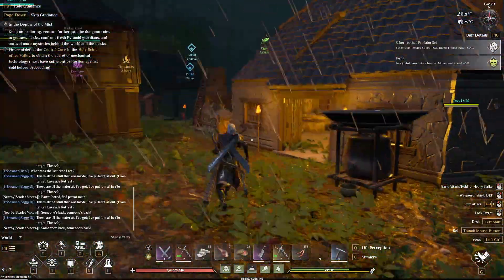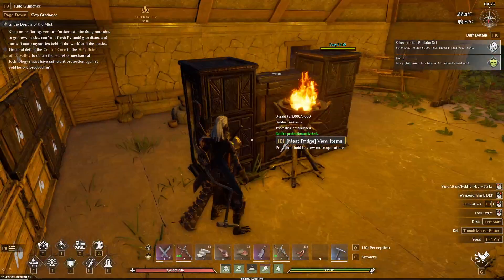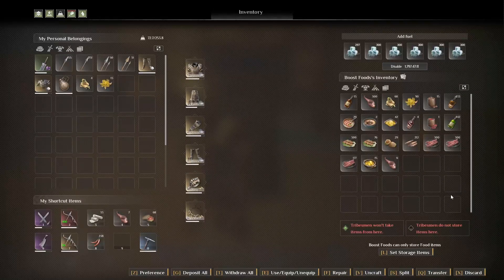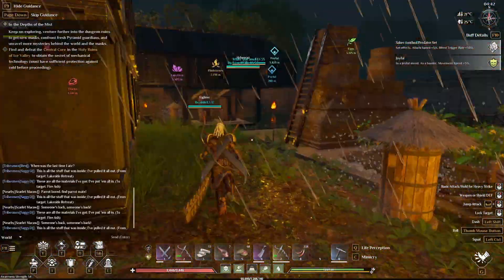Today we also placed down those cooling... they're kind of fridges, I think they're called cool cellar or cooling cellar. We have one for meat and we also have one for our buff foods that we don't want to have spoiled. Then I also put down the frog statue here in the water — I felt like it fit best in here. This was everything that we updated and upgraded for our base here.